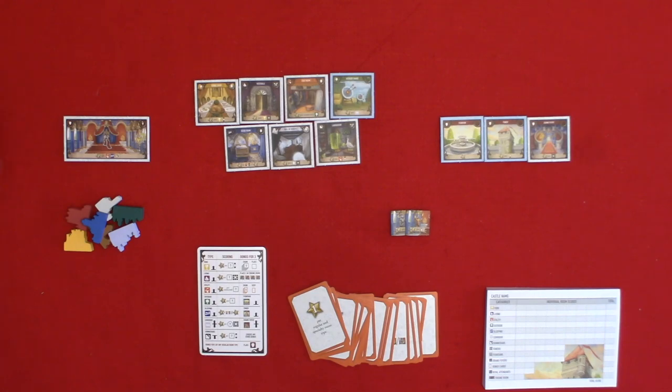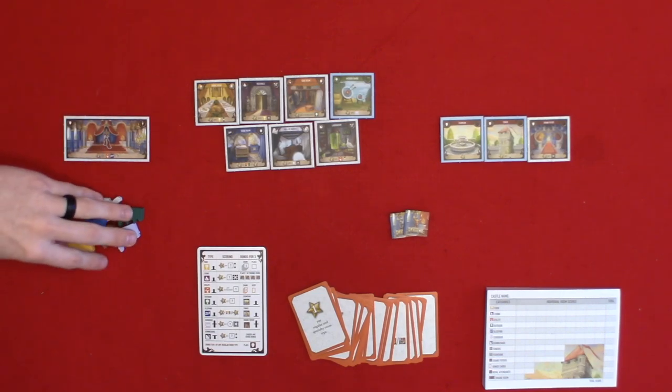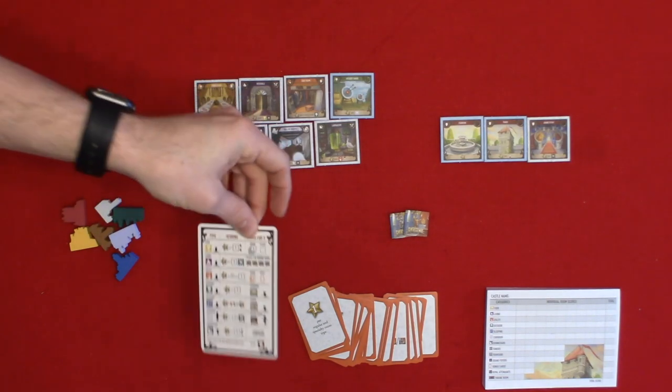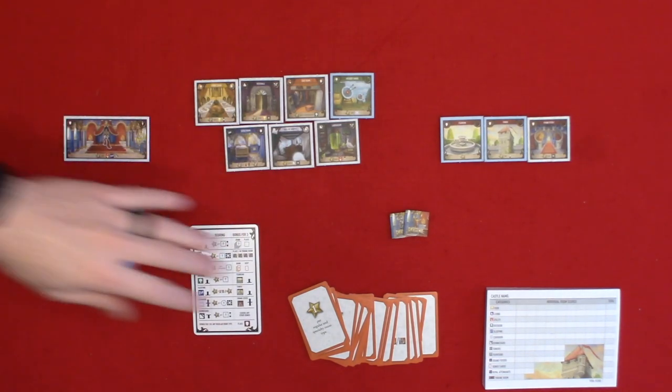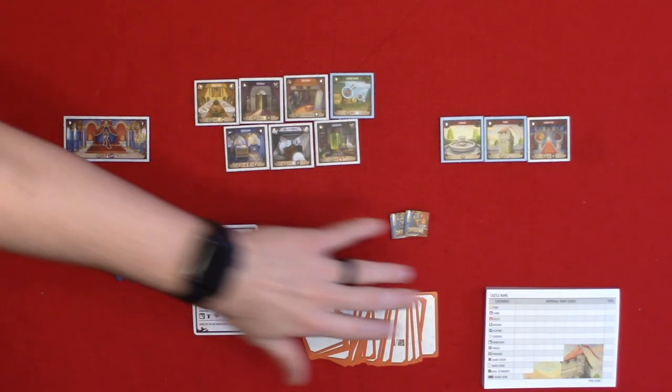You have your royal attendants. You have your throne rooms, your castle tokens, your player aids, bonus cards, and finally a score pad.